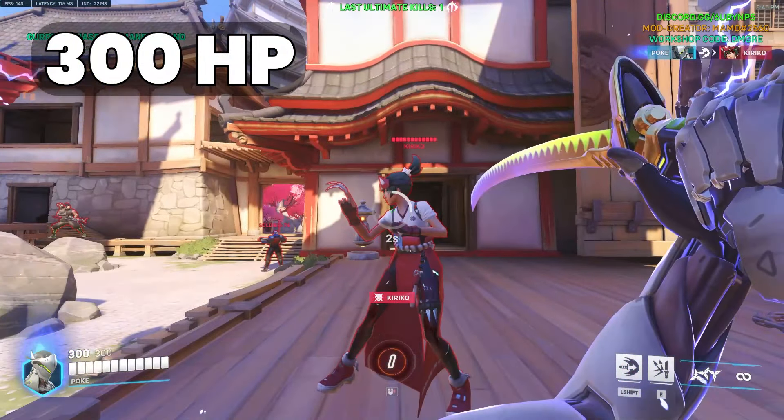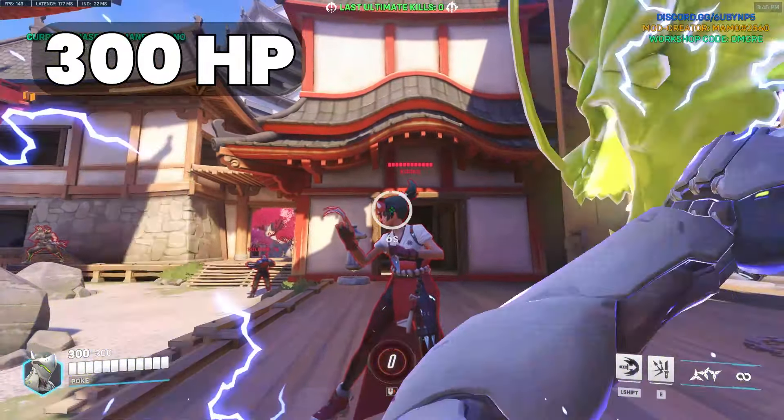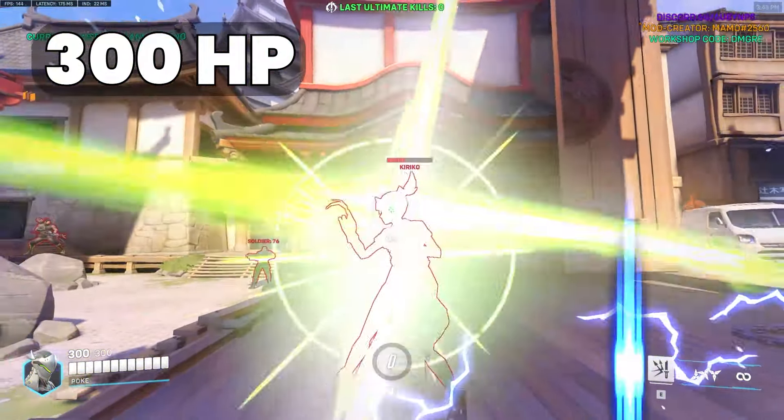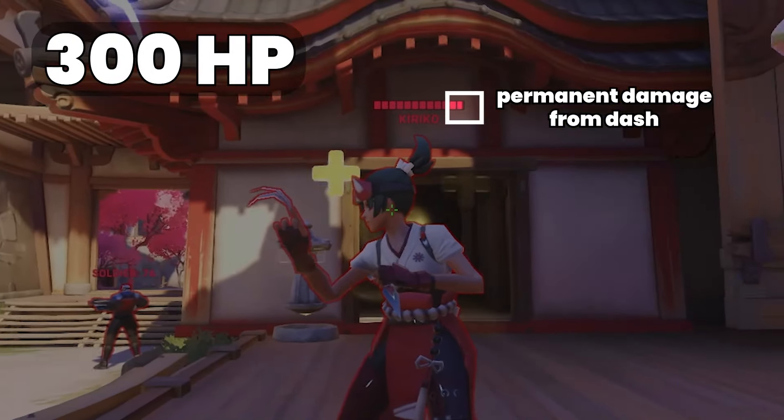But why? Well, after investigating for a bit, I realized nanoblade swings perfectly nullify transcendence healing, meaning that any extra sources of damage, such as wall climb dash, become permanent damage.